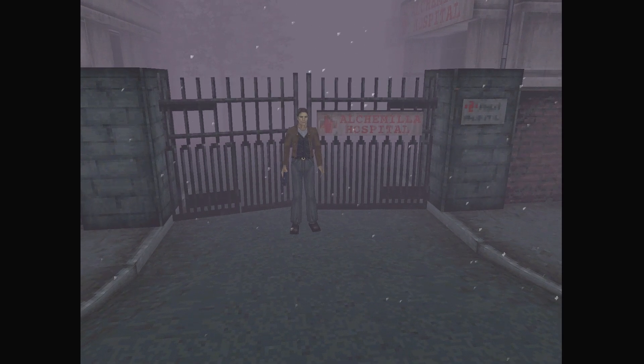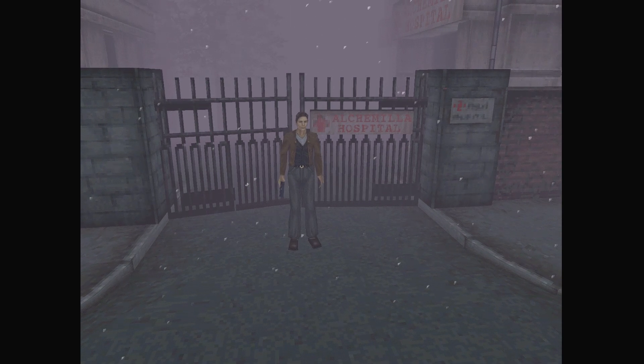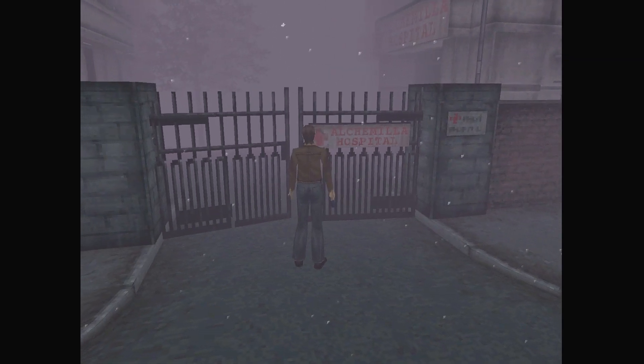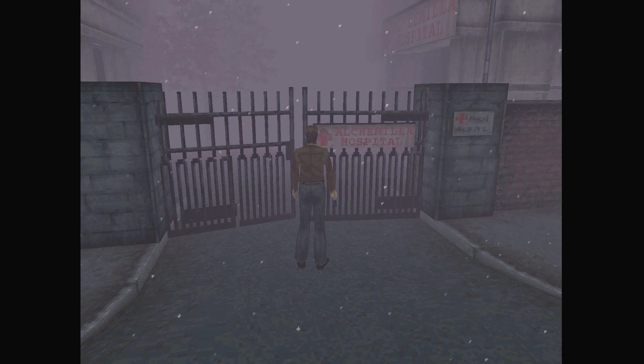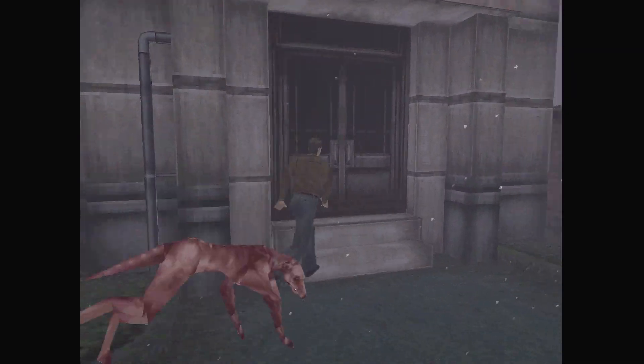So, in my intro video where I talked about the different Silent Hill games, I mentioned a mod for Half-Life 2 called Alcamela Hospital — and yeah, that's where it takes place. We'll get to that once I play Half-Life 2. There are dogs in there. I remember that.